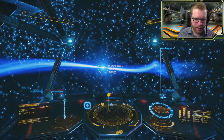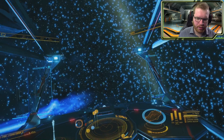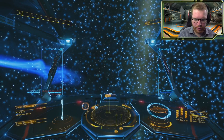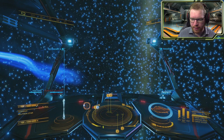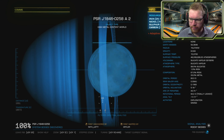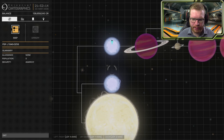Beautiful neutron star here right in front of us. Let's see what else we have in system other than, of course, this pretty neutron star. I'm just going to point myself away from it so we don't end up flying into it, and we're going to honk the system and then give it a good old scan. That should be the last planet in the system — everything is now fully scanned. Let's take a look at this.